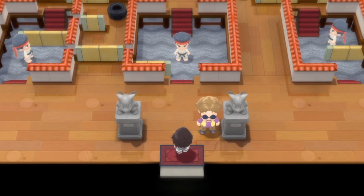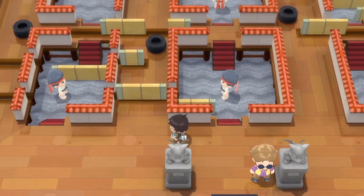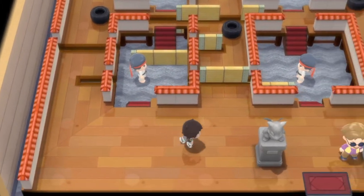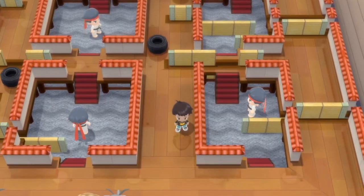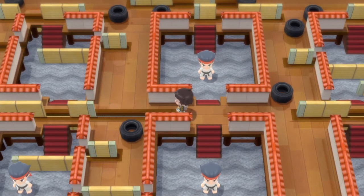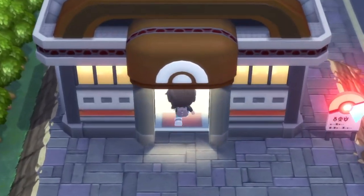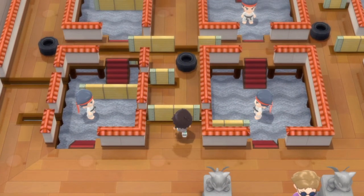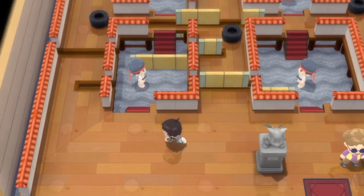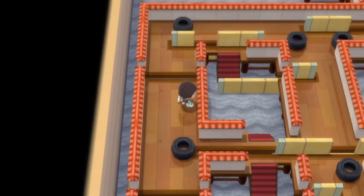I believe this is the third gym in the game. When you get to this gym it's kind of hard to see what you have to do or where you have to go, but once you actually get the idea of the gym it's quite simple. First thing I recommend is battling all of these NPC characters because you're gonna need to battle all of them anyway — there's four of them. The gist of this is there's a whole bunch of sliding doors and walls, and you want to make it so that the two back doors are open so you can go battle the gym leader.